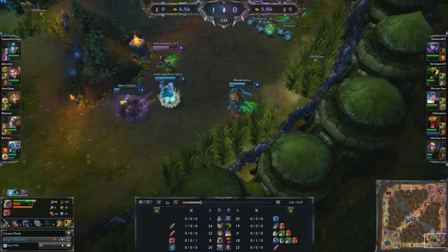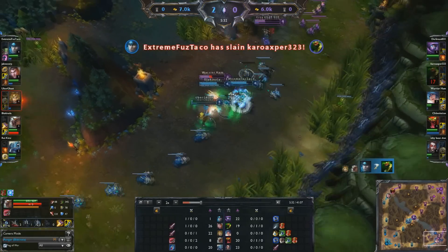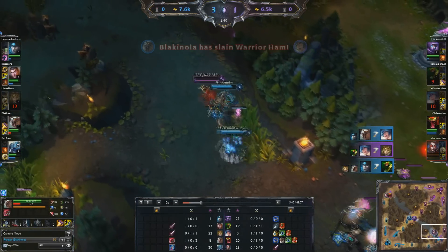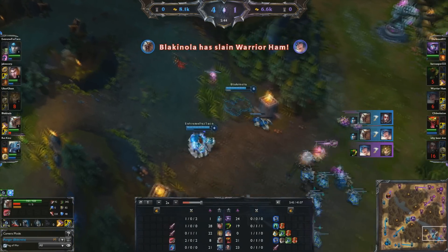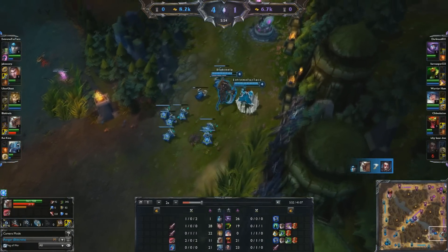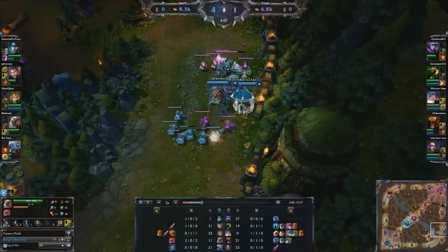Peel for easy. He should go, but he dives and gets barrier baited. Blow some summoners and we clean up there pretty easily. So that was a 3 for 1 — it's a really good trade, and we're going to push this down super hard.